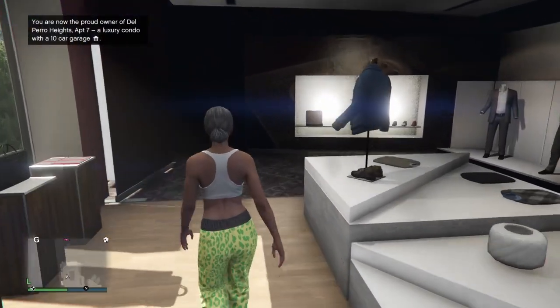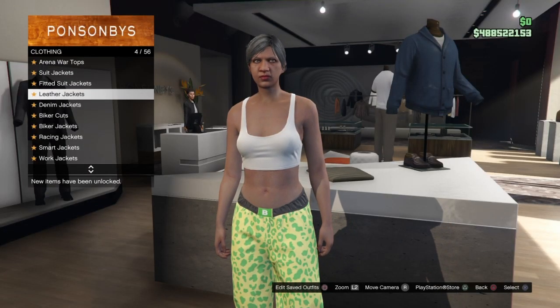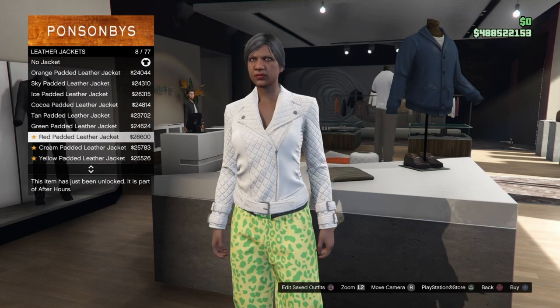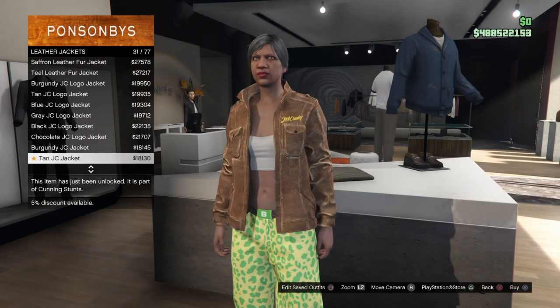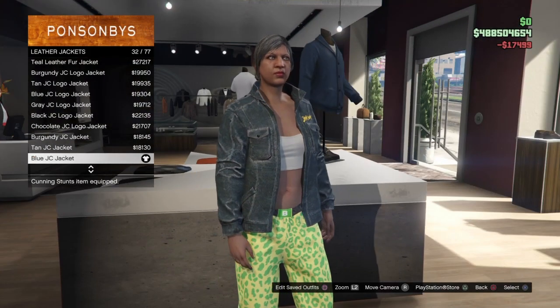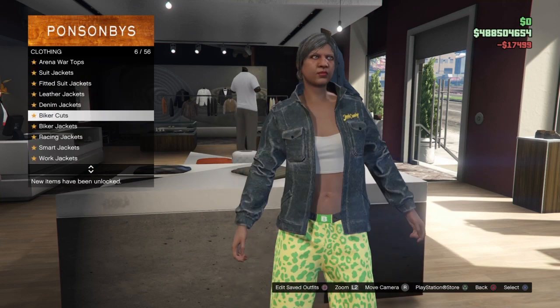Once you've selected those, go to the top section. Once you're at the top section, go down to leather jackets and scroll down to number 32 until you find the blue JC jacket.